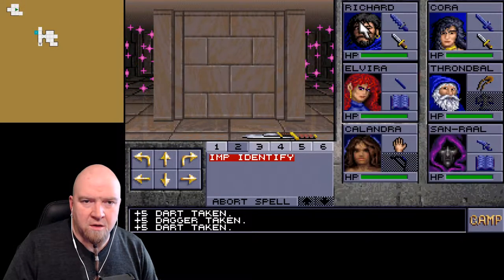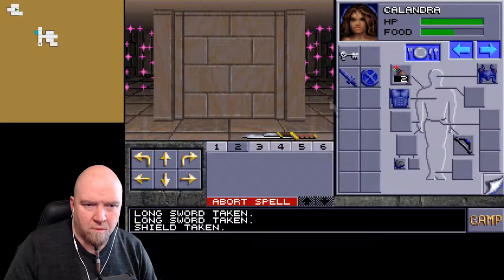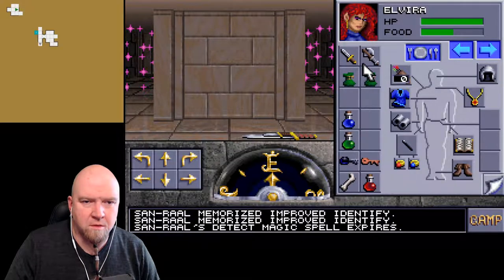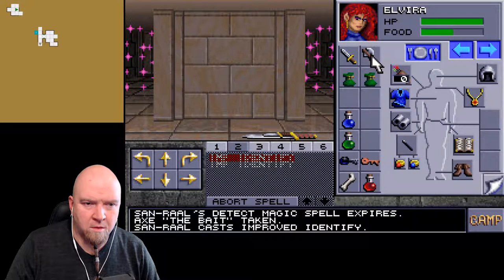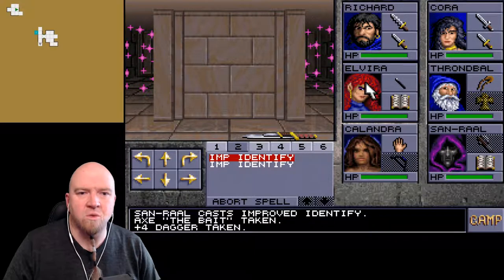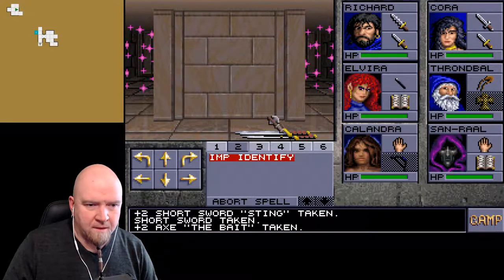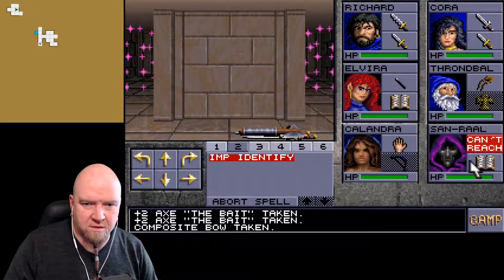You can have rocks. Calandra - you have stuff here. Let's rest, exit. Let's check the bait - it has to be in his hand. Yes, it was. Improved identify - that's how it goes. I forgot, sorry. Axe plus two bait - we have better, let's put that over there. Sorry about that, I was a little confused.